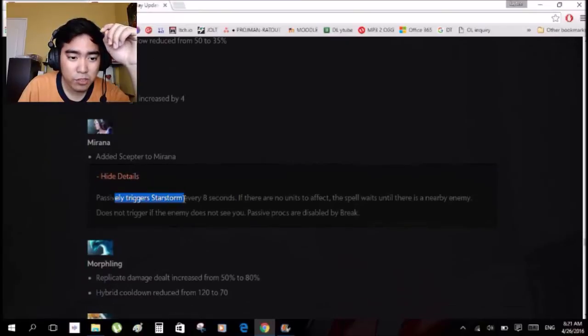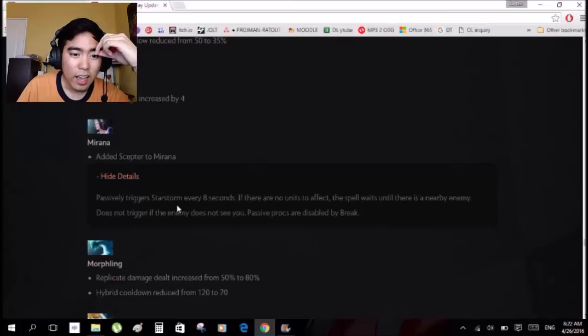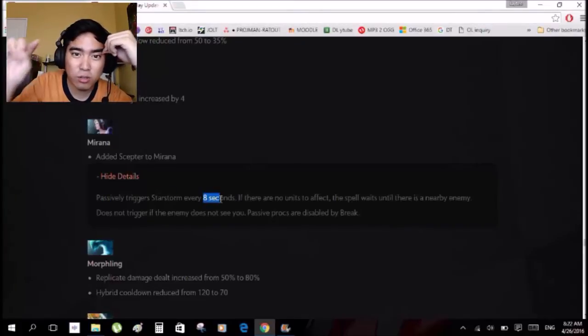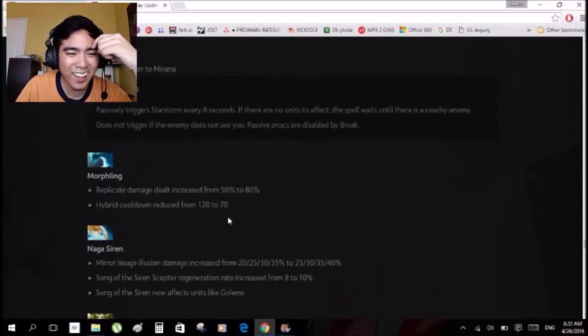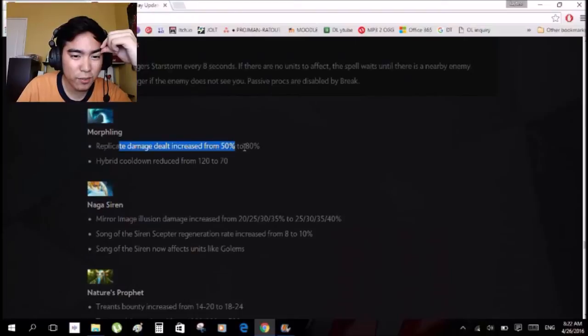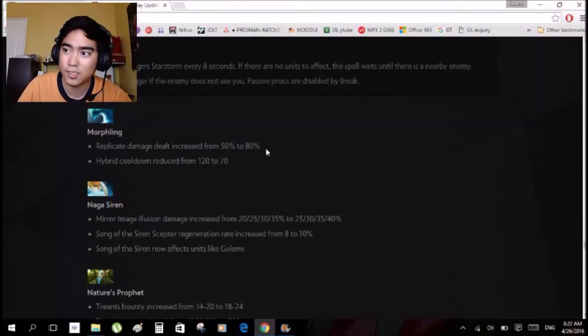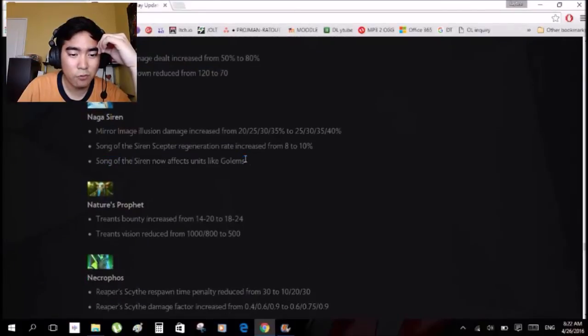Mirana Scepter: passively triggers a Star Storm every 8 seconds. If there are no enemies to affect, the spell waits until there's an enemy nearby. Passive procs are disabled by Break. So every 8 seconds when you cast Star Storm, there's a chance another Star Storm will cast if the cooldown is over and you have Aghanim's Scepter — that adds more damage on Mirana. Terrorblade: Replicate damage increased from 50% — wow, same as the hero. His skill slow now affects golems.